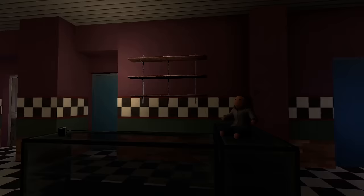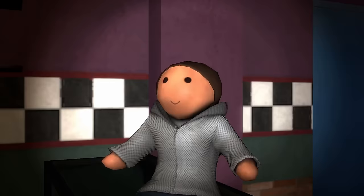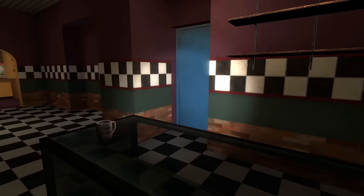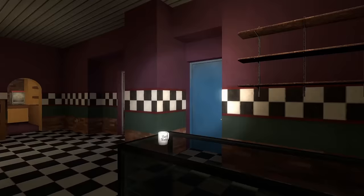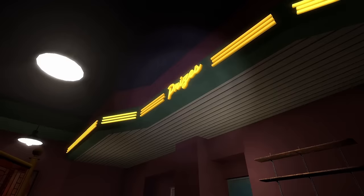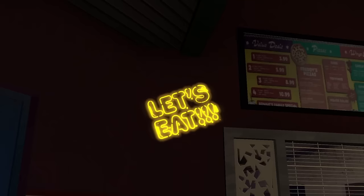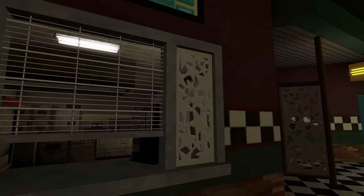Over here we have the prize corner — unfortunately most of the prizes have been sold, though there's a little wholesome doll and a cup. But you can decorate this map any way you want, so you can put Freddy Fazbear plushies on these shelves. There's also a giant prize sign above the corner. Over here we have a 'Let's Eat' sign — this is the kitchen service area where they set out your pizza for you to take to your table.